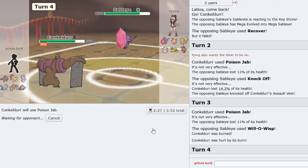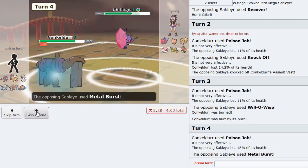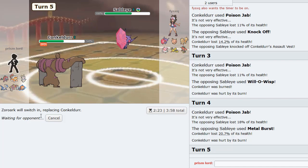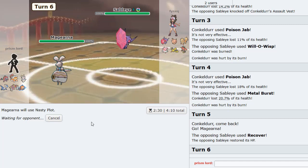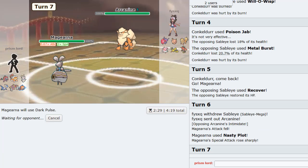Okay, thank you! Doing a little bit more damage now. Oh he's got Metal Burst - oh! Metal Burst, okay. Check me out now - we go Magearna. Now we Nasty Plot up here, and then we Dark Pulse on the Arcanine to knock it out in one hit.